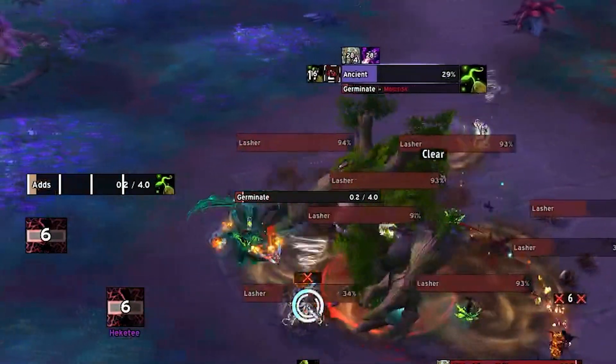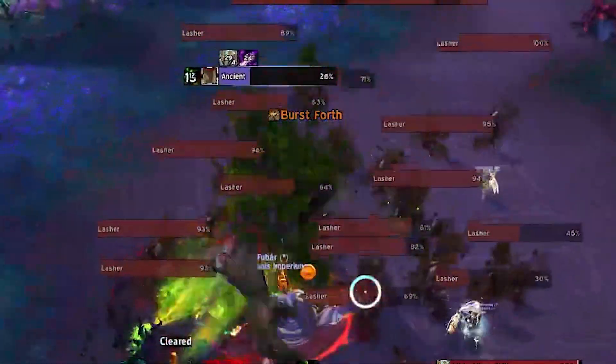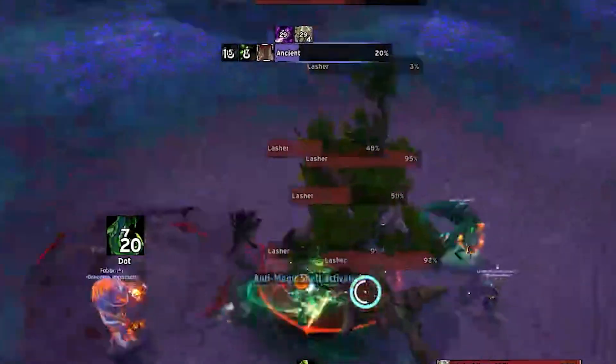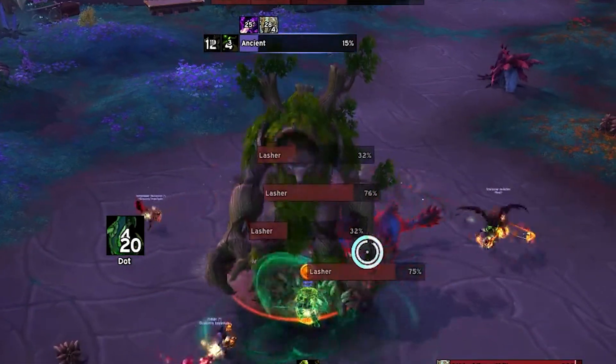At 100 energy, the boss will explode for heavy damage to all party members and activate all remaining Hungry Lashers with Burst Forth. We suggest that every second Germinate is triggered before Burst Forth, meaning every second wave of Hungry Lashers becomes active pretty soon.